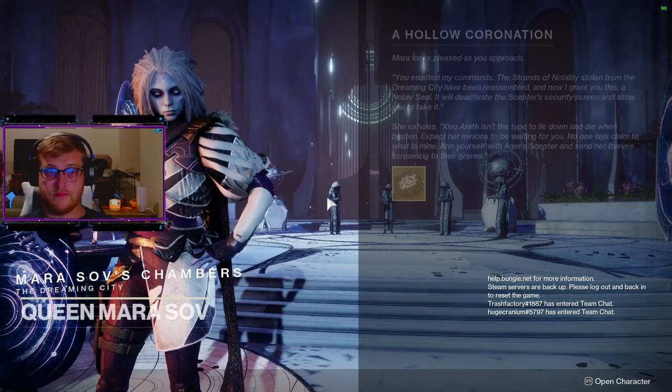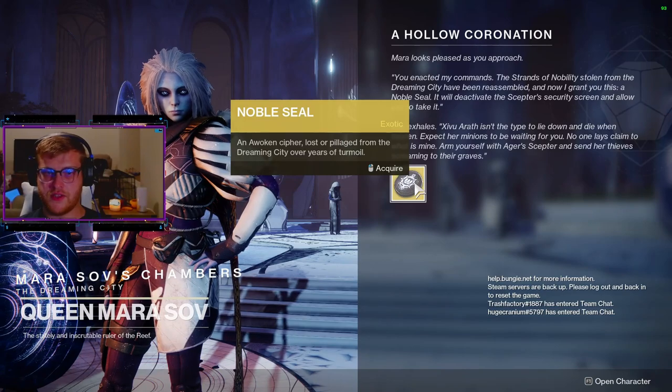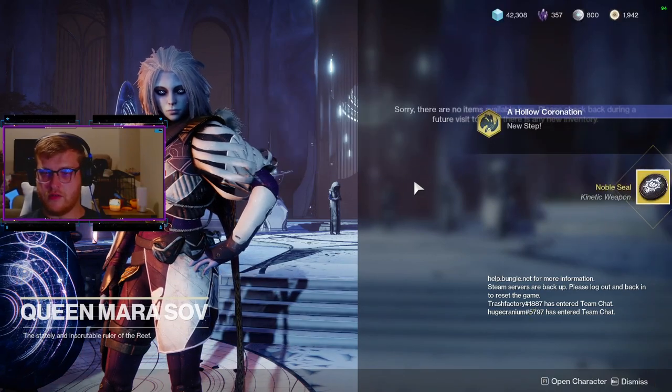Speak to Mara once again, and she will give you a Noble Seal. From here, head back to the cave, and Agur's Scepter will be yours.